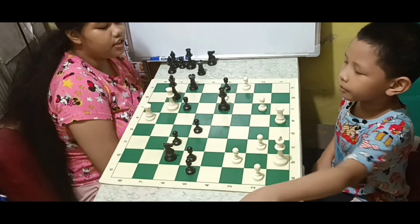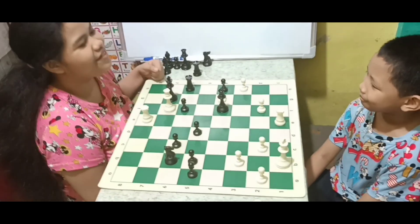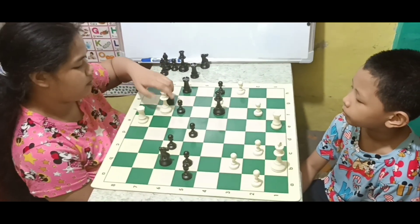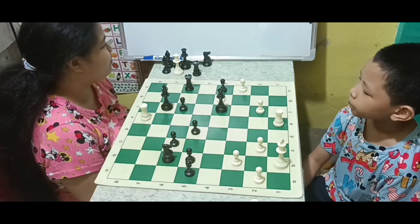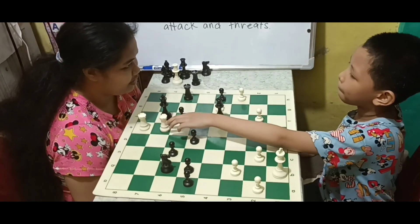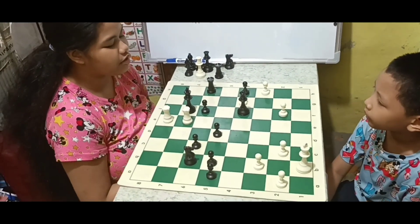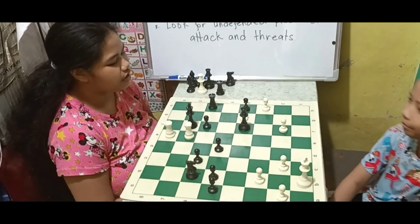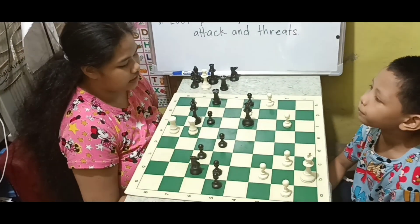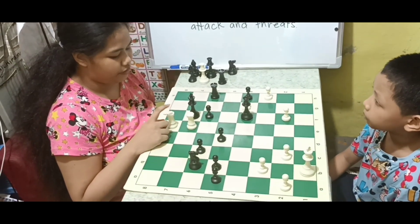Check. So in this position, the white queen is attacking the black king. So I'm going to use the three ways on how to deal with check. First, capture the attacking piece. Check. So in this position, I can't capture the white rook because it is guarded by the white rook on e8.